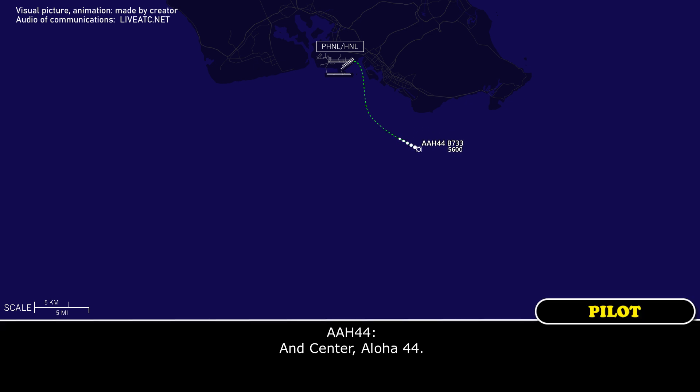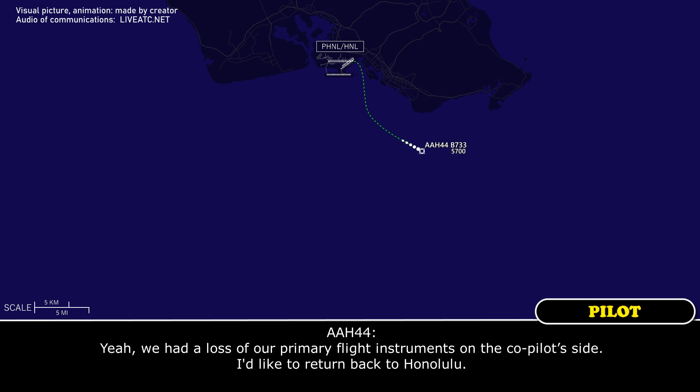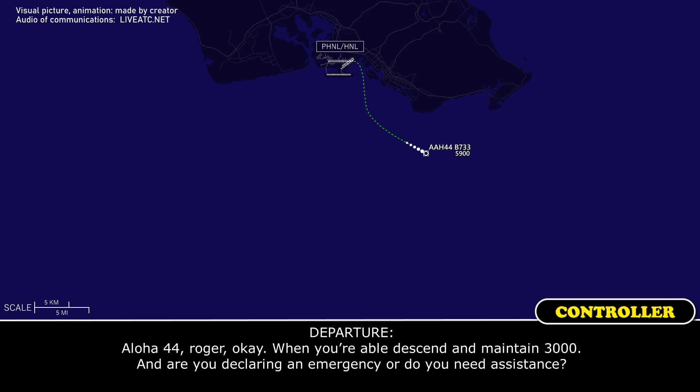Center, Aloha 44. Aloha 44, approach, go ahead. Hey, we had a loss of primary flight instruments on the copilot, so I'd like to return back to Honolulu. Aloha 44, roger. Okay, when you're able, center maintain 3,000. Are you declaring an emergency or do you need assistance?